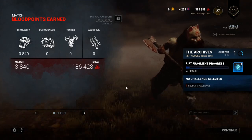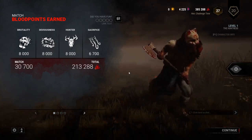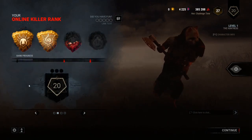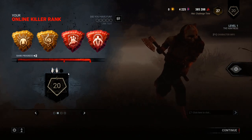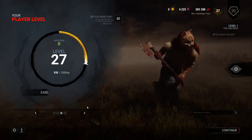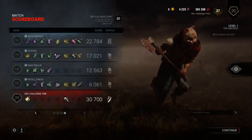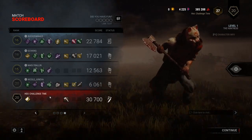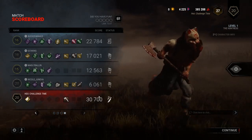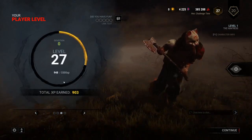After the match you can see different categories depending on different aspects of gameplay — chases, hooks, downs, regressing generators — and you can see your overall match total and how well you pipped. Double pipping also works towards your overall level progression for those Iridescent Shards. You can also see the in-game end screen showing all the perks, items, offerings, rank levels, and overall scores for all players — this is the end scorecard for everything in total.